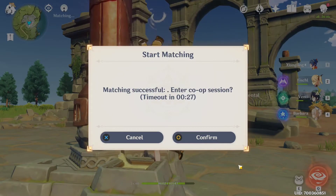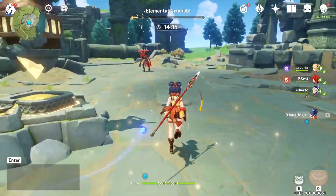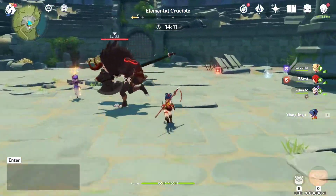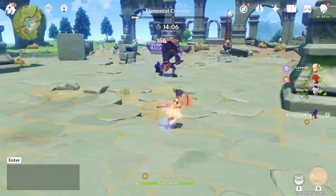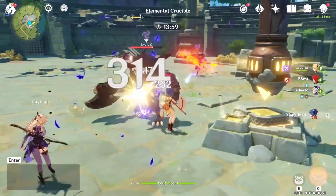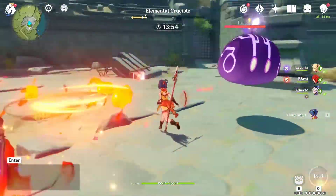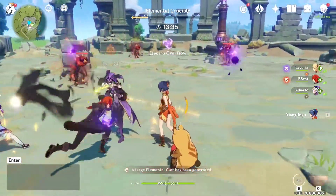Easy, super fast — you're in the Co-op now. What you have to do is kill everything, and when you kill stuff they drop random elemental cubes. Go to the main structure in the middle, carry those cubes, and the Elemental Crucible bar fills up. Killing mini-bosses spawns more cubes.